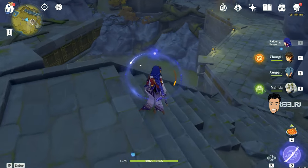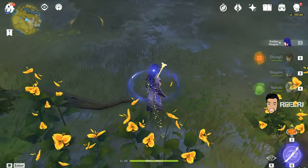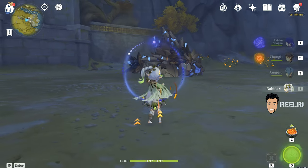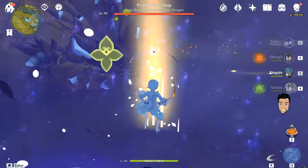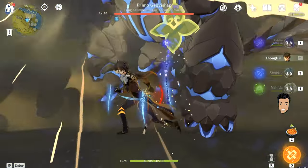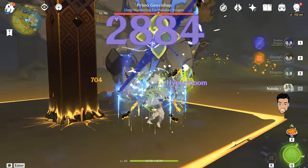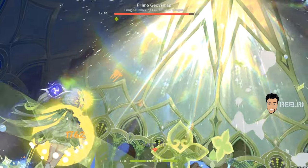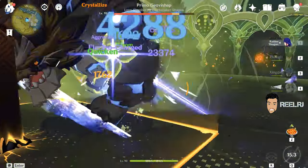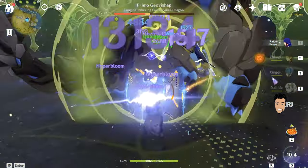This is my favorite team right now — Electro, Hydro, and Dendro. For Electro I'm using Raiden Shogun, for Hydro I'm using Xinqiu — I recommend everyone to use Xinqiu as the Hydro character in this team — and for Dendro I'm using Nahida. You can also use the Dendro main character Traveler.